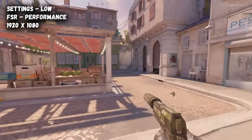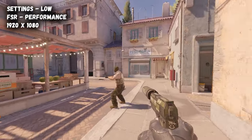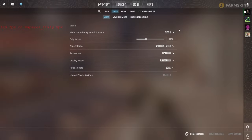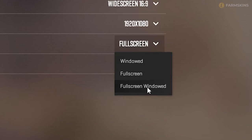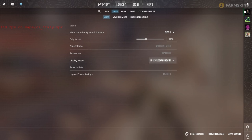There are a dozen adjustable parameters in CS2, each impacting performance and visuals differently. In basic video settings, the only interesting option is Display Mode. There are three choices: Windowed, Borderless Window, and Fullscreen. We recommend Fullscreen.